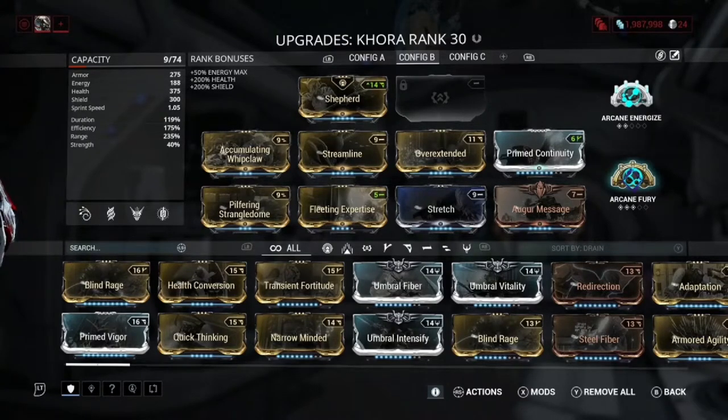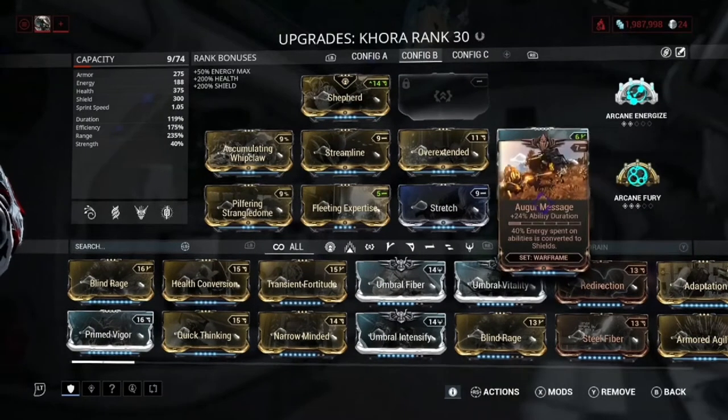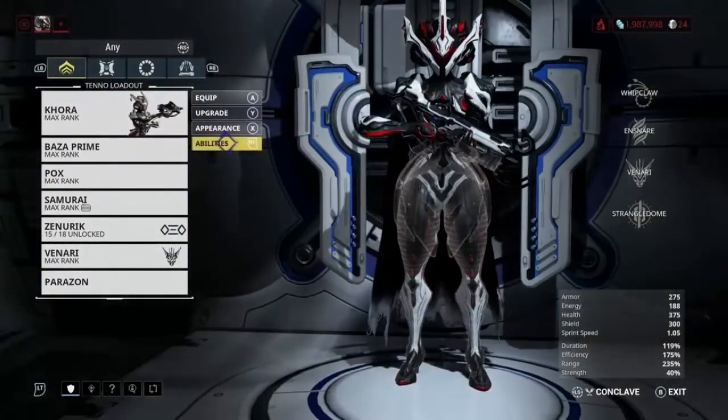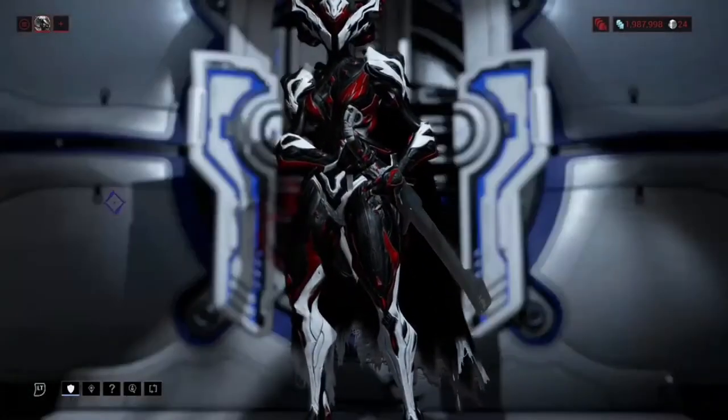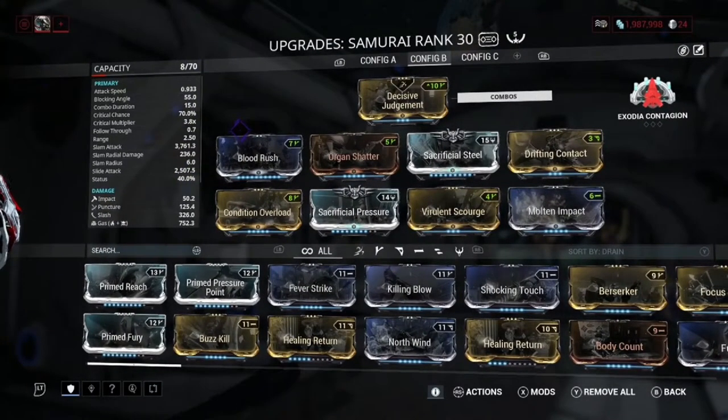I'm not 100% sure if Arcane Fury actually works on Khora, but if not it doesn't really matter because Arcane Guardian wouldn't really work on Khora either. Next, you're obviously going to need a stat stick when using Khora. A stat stick is basically just a melee weapon with pure damage mods — no Prime Reach or Prime Fieri, just pure damage mods.